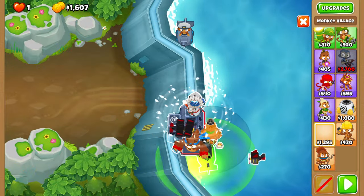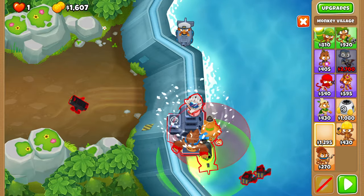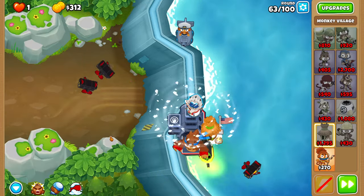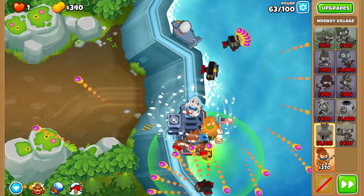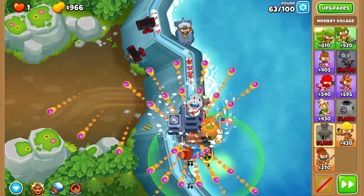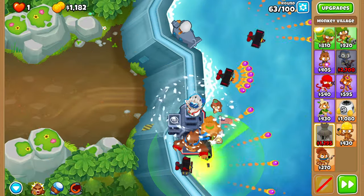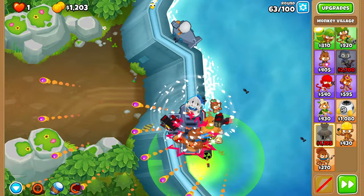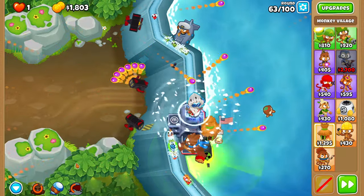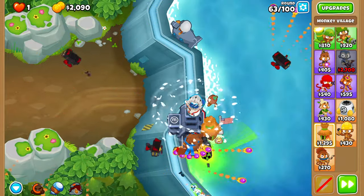Right now it's just the 0-0-0. For round 63, you actually do have to use some abilities. Use a Snowstorm on the first wave. Then once your Snowstorm cooldown reaches about 50%, the second wave should come out and you should use a Pat Roar. For the third wave, just use another Snowstorm. It's that easy.